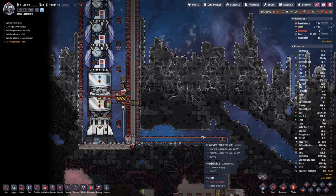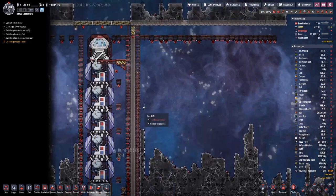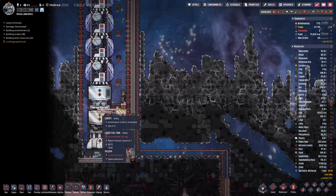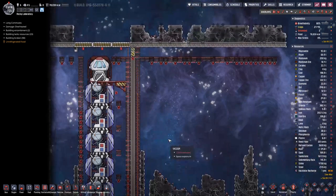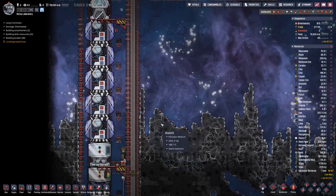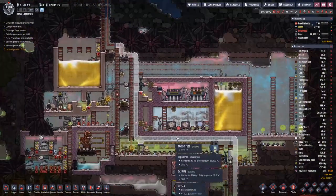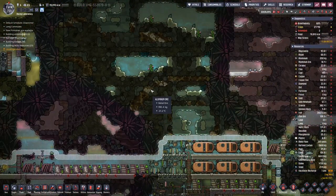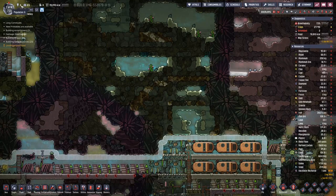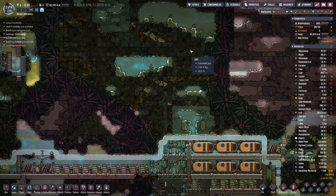Hello boys and girls, my name is Hotsteen. We are back in Oxygen Not Included. Last time we got our rocket upgraded to petroleum and oxalite, and I think we will have to turn our attention on stabilizing our colony. Currently we have some duplicants — the seventh sitting in the rocket — and we are pretty stable with the calories, but we cannot add more duplicants.